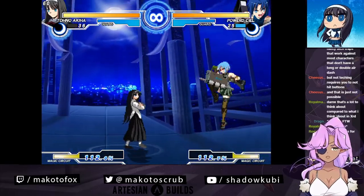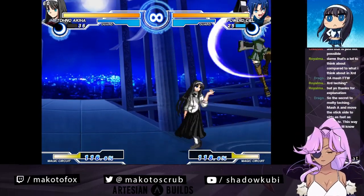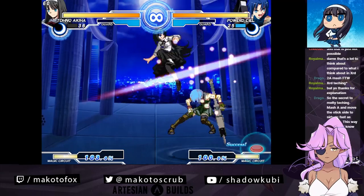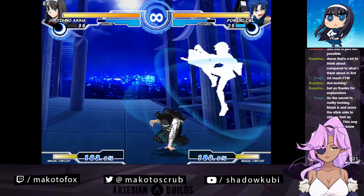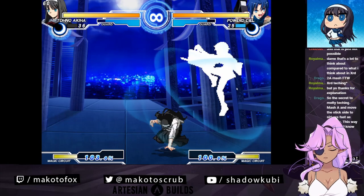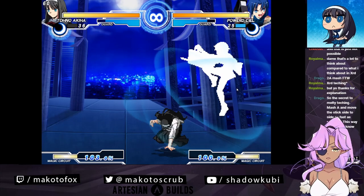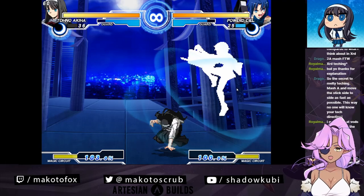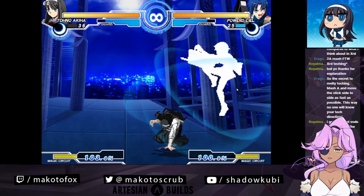Normally when you're teching in the air like that, you have to remember that the only things you can do are whatever air options you have left. So if you double jumped and air dashed - if you jumped once, jumped again, and you air dashed - you have no other air options when you tech.